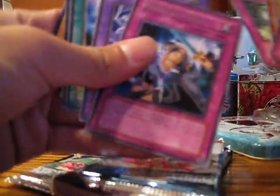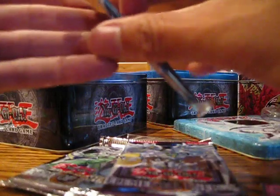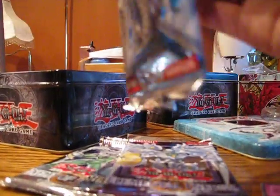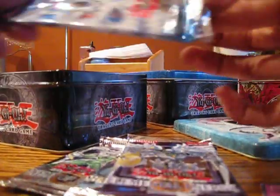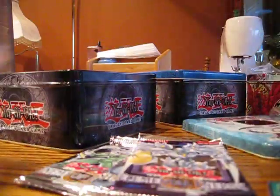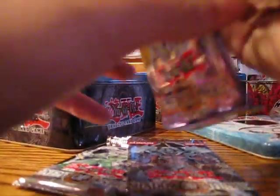Let's hope for something good. Regular rare — Dimension Wall. I hate these regular rares. Something good, something amazing, something magical. Maybe I'm just too greedy. Another Powerbond — another one. Elemental Energy pack. Another Powerbond — I bet it's the exact same thing.